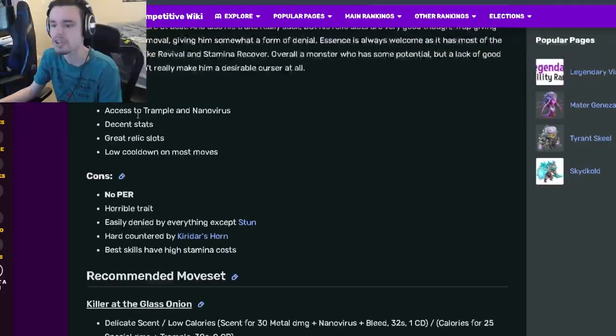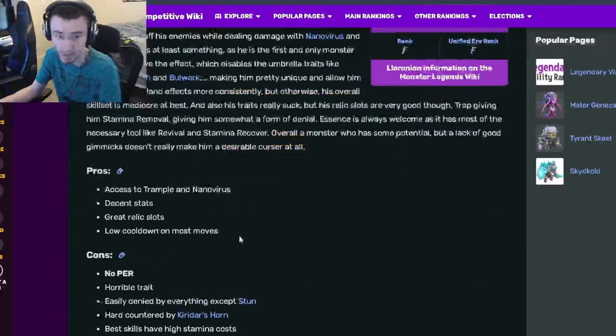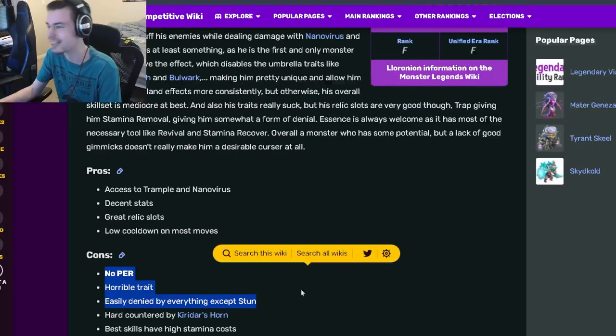His pros are access to Trample and Nanovirus, which are both pretty good. He also has decent stats, great relic slots, and low cooldowns on his best moves.